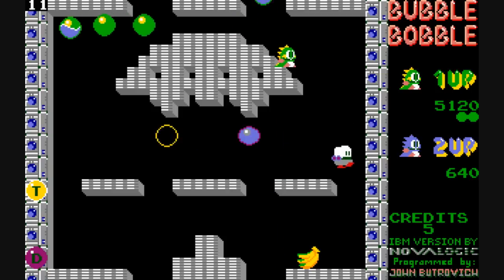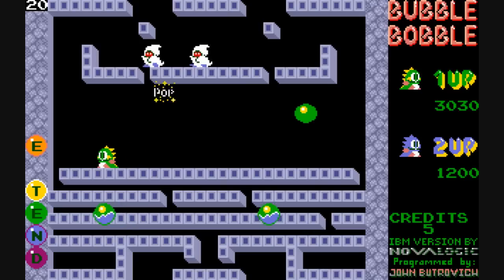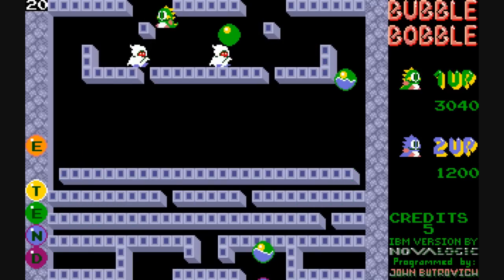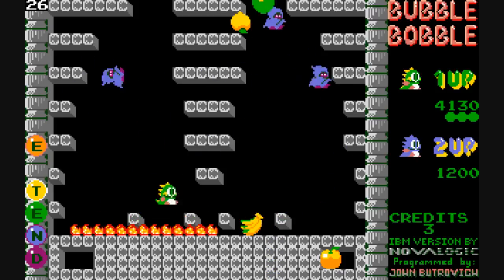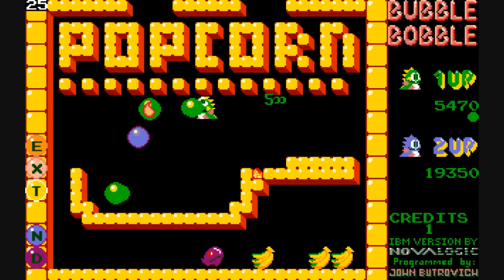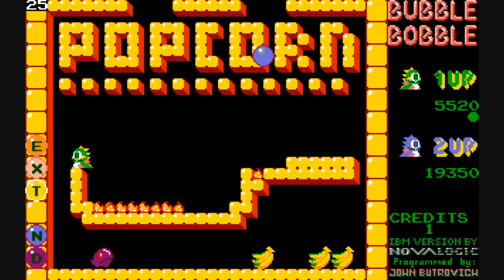If you pop the bubble from underneath, it causes the water to go down, but not you with the water. And the water actually allows you to go down little crevices that you couldn't normally reach. Some bubbles have little flames in them, and when you pop those bubbles, the fire lands on the ground. Any enemy making contact with the fire is killed. Luckily, it doesn't harm you.